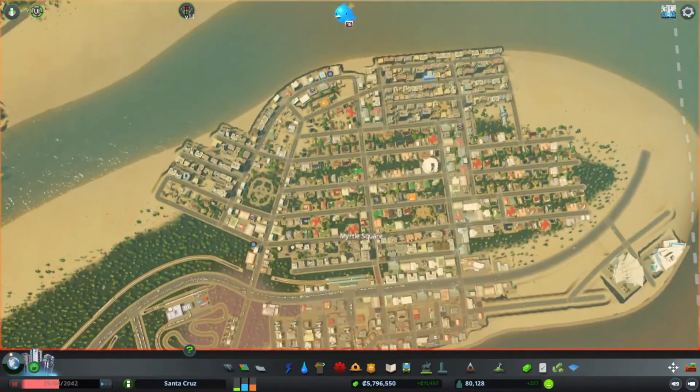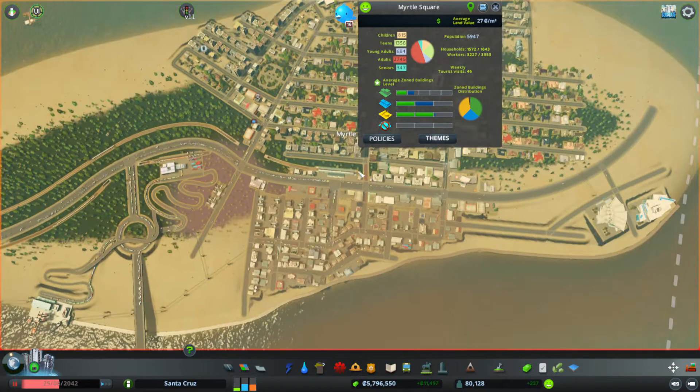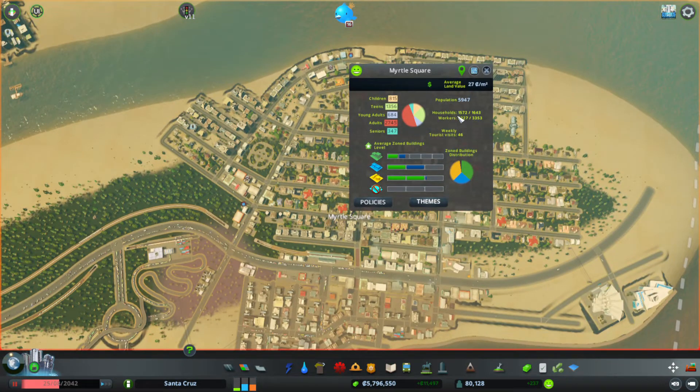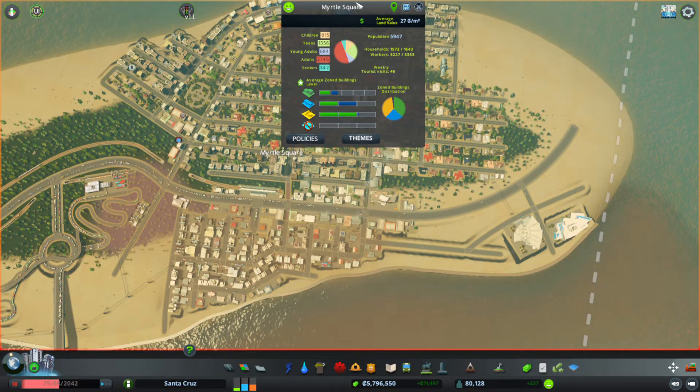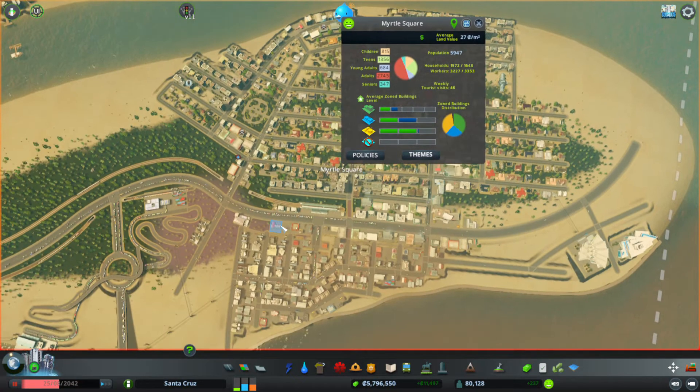I expanded the population here and I made a district so I can see the population numbers here. This is what's important. It's coming back into balance here, but when I had a lot of industrial here, even with this new population, it was only up to about 2,000 — it was only giving me two-thirds — so I redid it. That's worked so far.